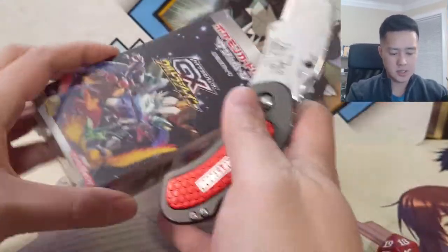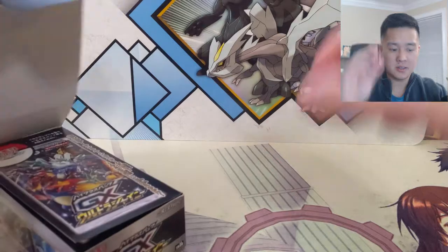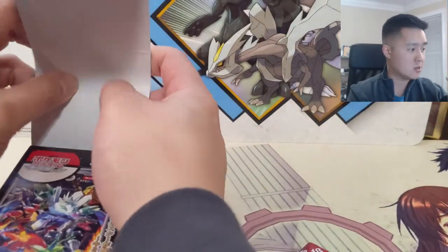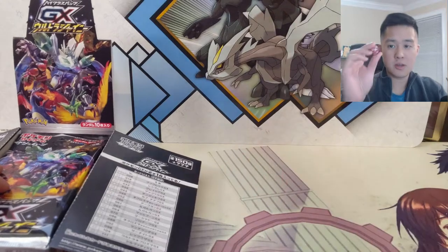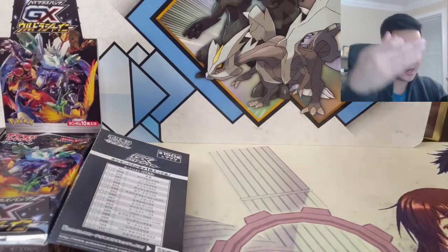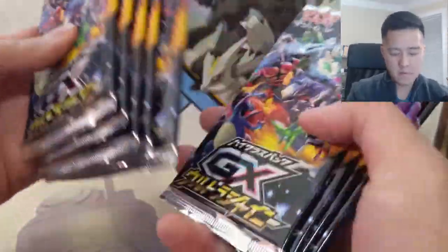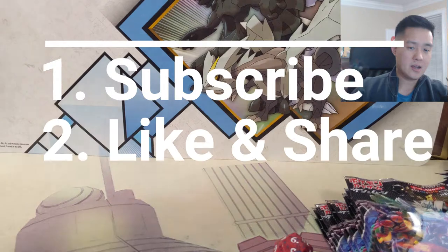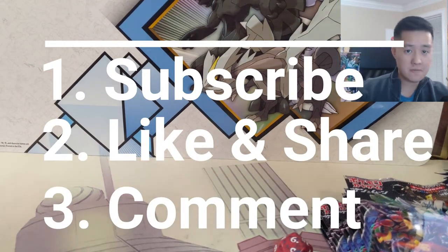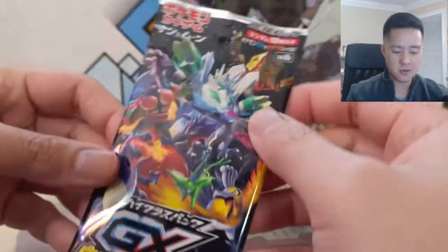We have a 20-sided die, a d20, to help us determine which pack we are going to give away. Basically if it lands more than 10 we go back to the first one. We rolled a number six — so one, two, three, four, five, six — that's the pack set aside for the giveaway. Be subscribed, hit that like button, share the video, and let me know in a comment who you shared it with, and you will be entered to win that pack.